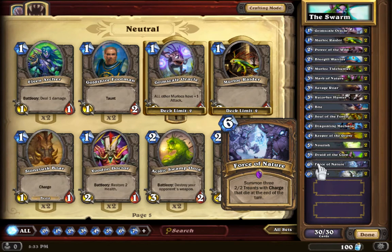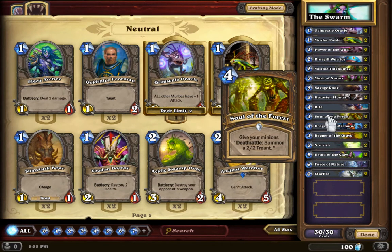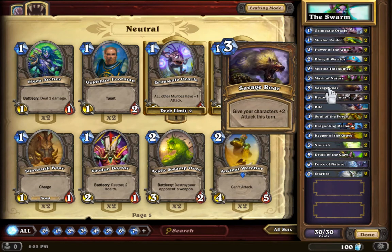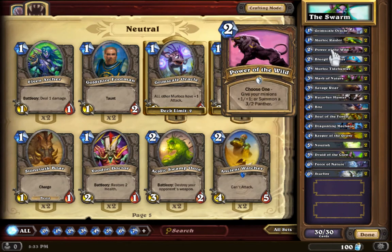Force of Nature goes well with Soul of the Forest — you can do this cheeky combo. It also goes well with Savage Roar, because you can play Force of Nature, then play Savage Roar, and do 12 damage to your opponent. There's also Power of the Wild, so you have all these little small guys and then you can give everyone +1 health and +1 attack. A lot of this stuff melds together — you can do this with this card, or this with this card, but you can't spread out too thin.